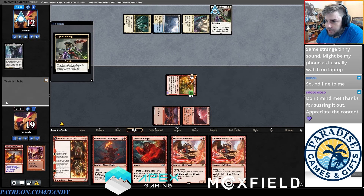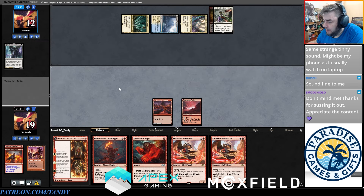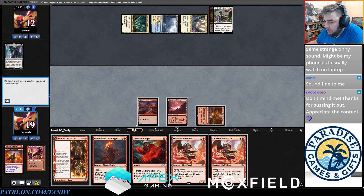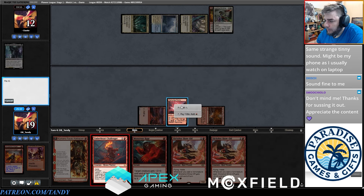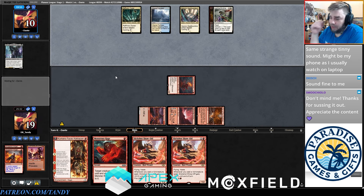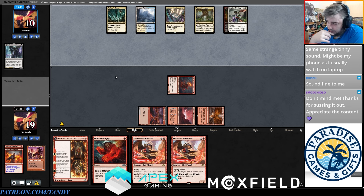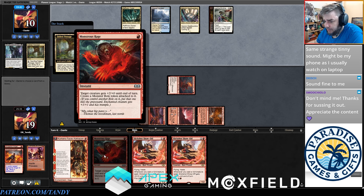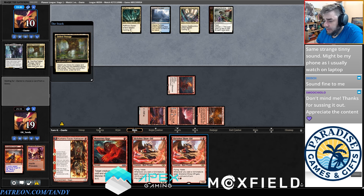Leyline Binding on this thing exiles it so we don't even get the buff or the extra damage from it — very frustrating. Den of the Bugbear tapped down is killing me. I'm going to go Emberheart Challenger and attack for two because Slickshot Show-Off does a lot of burst damage with haste and Monstrous Rage, but Emberheart does more damage immediately while they're tapped out. Plus I can go Show-Off plus Kamano instead of Show-Off plus Monstrous Rage and deal damage that way.